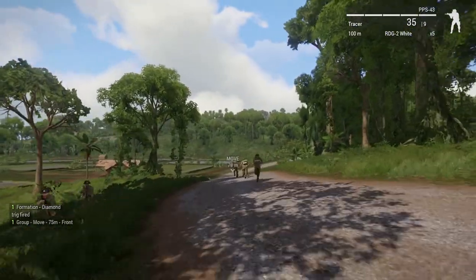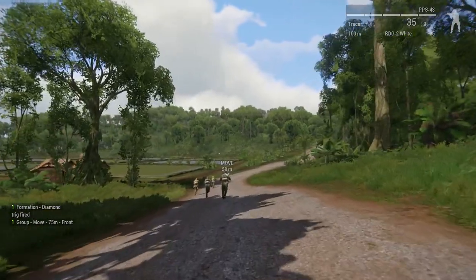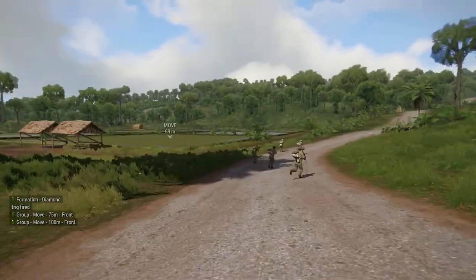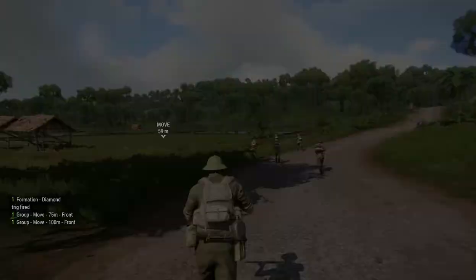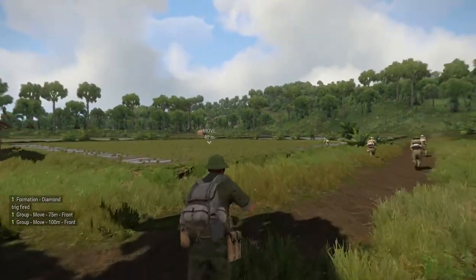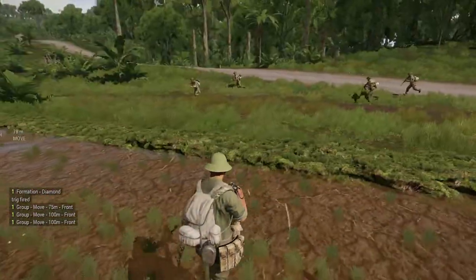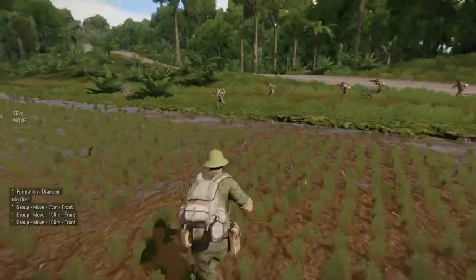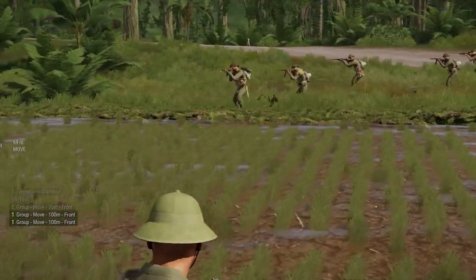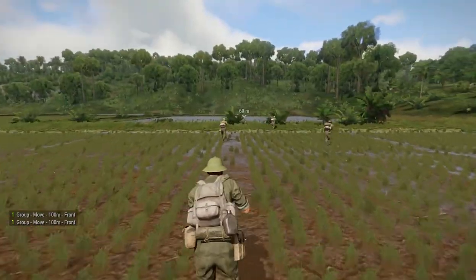All those borders of the rice paddies - those dikes or levees or whatever you want to call them - have been replaced by simple objects that are a tiny bit lower, but they look the same to me. You notice he got to the first waypoint, now he's moving towards the waypoint in the center of the rice paddy. Problem solved! Check it out - all these guys are following, going right over the little object. You can see them going over - good job - and they're going to run to the next rice paddy.